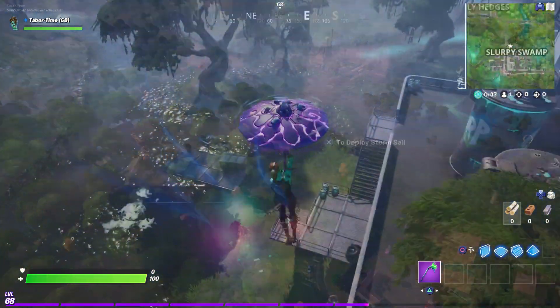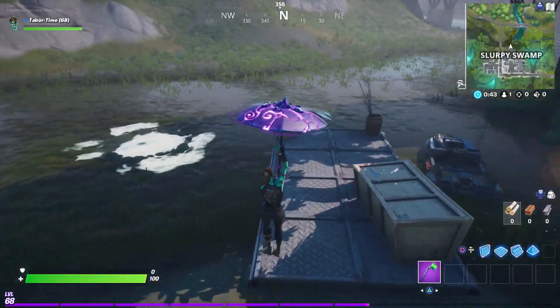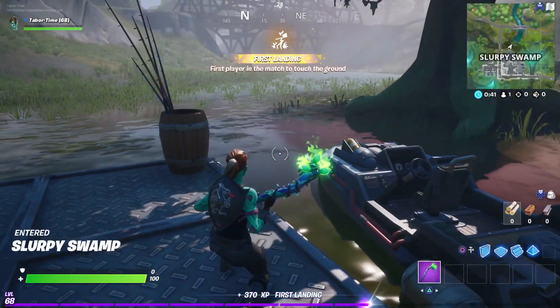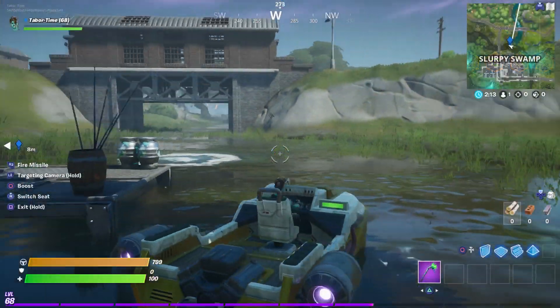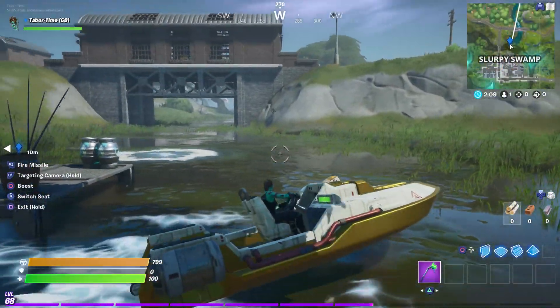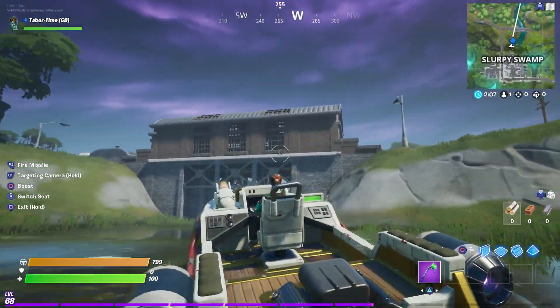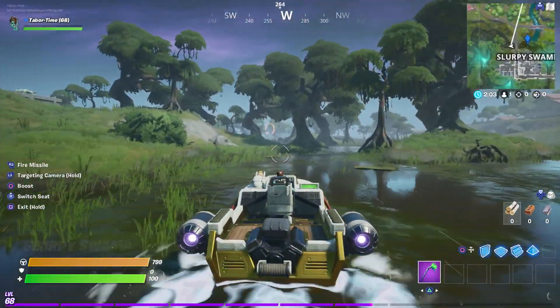I'm going to show you the three rings I found as well as the closest boat. This is the first boat location, just north of Slurpy Swamp. As you can see, there's a boat right here — the exact location is just a little north of the swamp. From the dock, you don't want to go straight towards that bridge; you want to go left towards this bridge with the structure on top, and we're going to follow this little river bend.